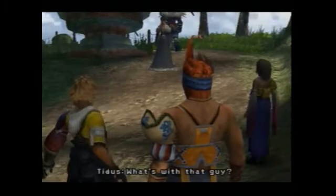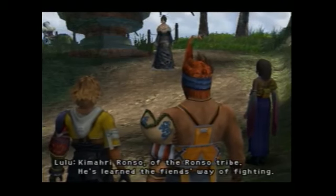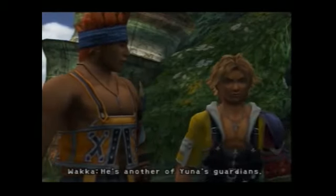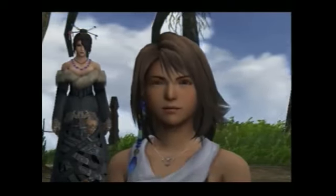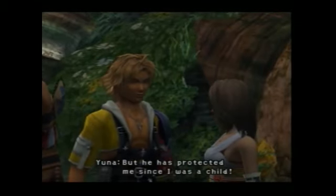Kimahri Ronso of the Ronso tribe. He's learned the fiend's way of fighting. He's another one of Yuna's Guardians. Sometimes we don't understand him either. Kimahri doesn't talk much anyway, but he has protected Yuna since she was a child.